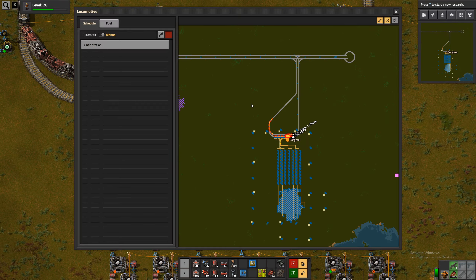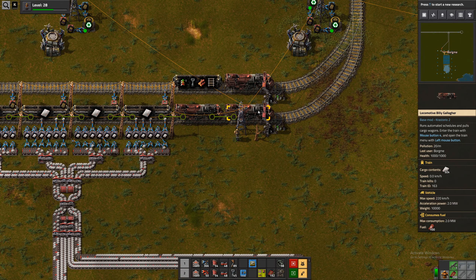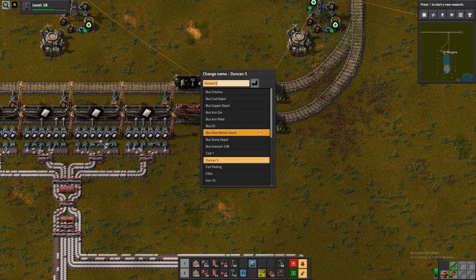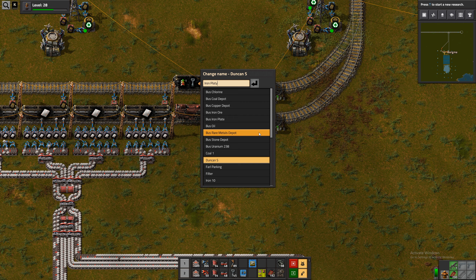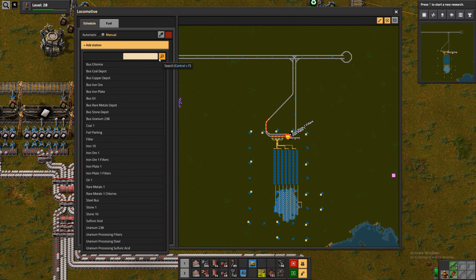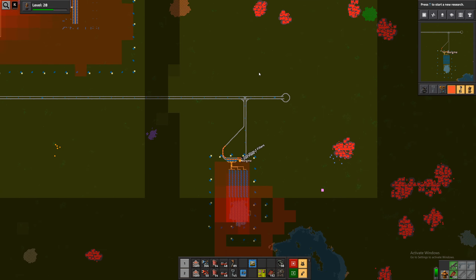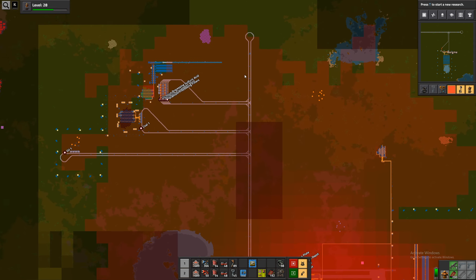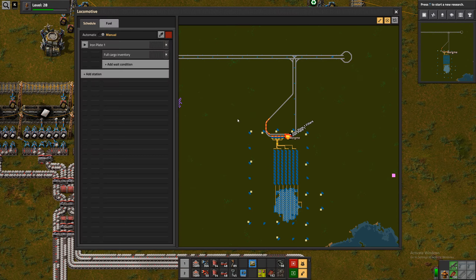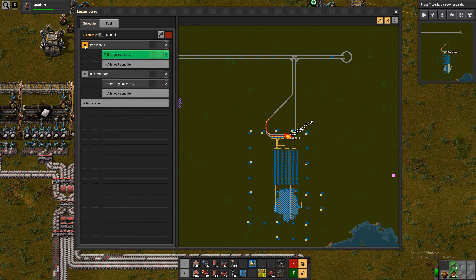So how is this train doing? It's basically full, good. What is this train station called? Iron plate one. Full cargo. Did we make a new station back home already? Plus iron plate, yes. Empty cargo and go.